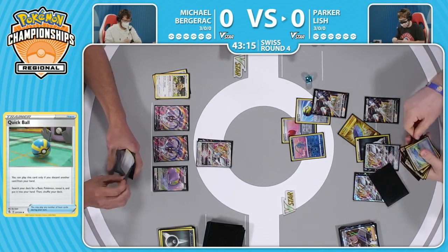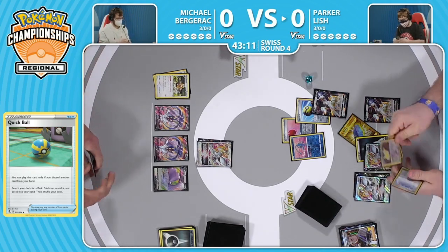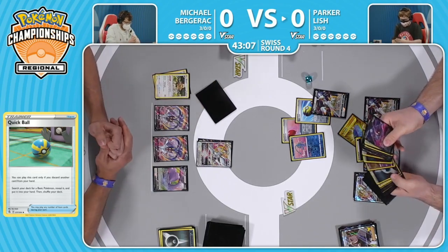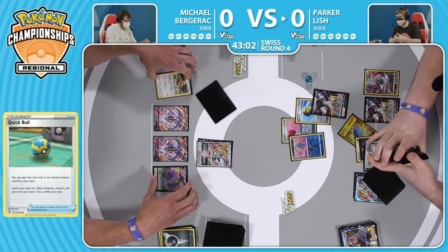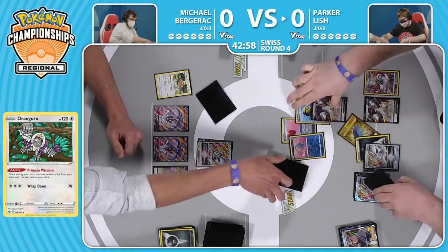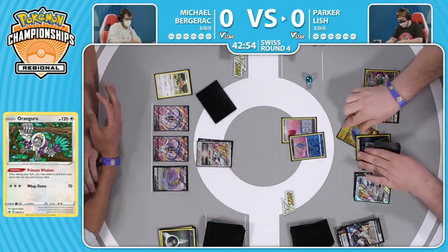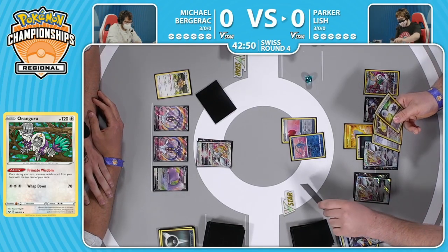Parker's buying so much time to set up and he's living his best life. The way Parker built his deck - going second really is the best possible option, at least in this matchup. Your opponent can't Trinity Charge with that Double Turbo so they won't be able to get extra energy in play, and then you can take care of it right away. You have seven cards that do nothing when you go first, but they're pretty good when you go second.